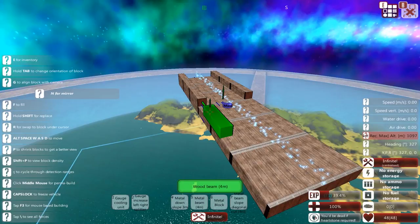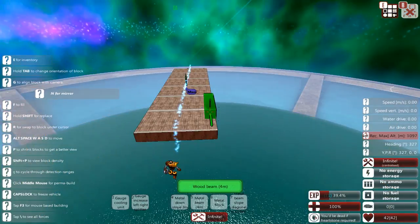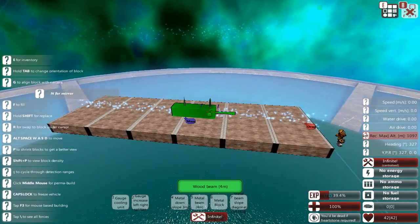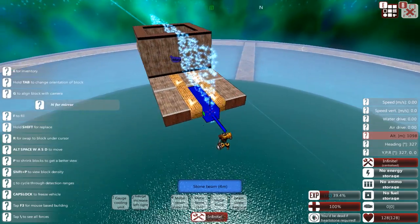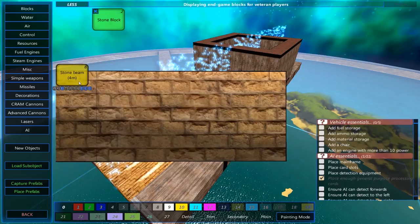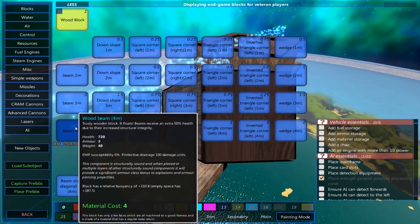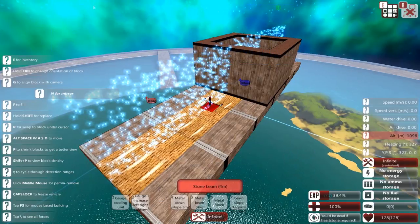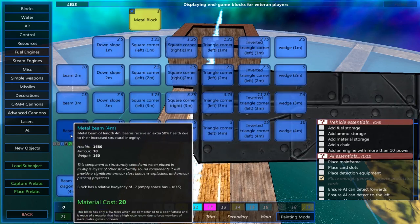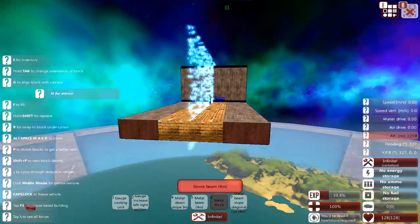To start with, I'm just building the hull up and it's mainly going to be primarily wood and stone construction in order to retain its cheap status. The reason I am using stone here is that stone is actually quite heavy — it has a weight of 160 compared to wood of weight 40 in beam form, which I believe is the same weight as metal.